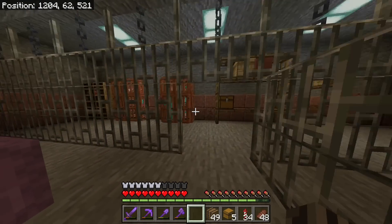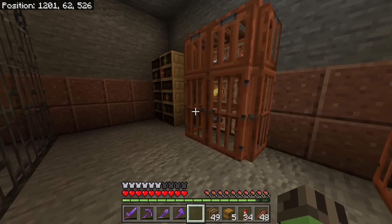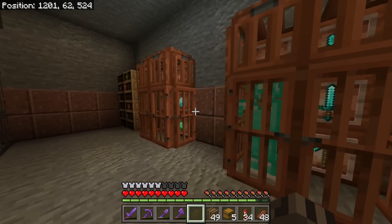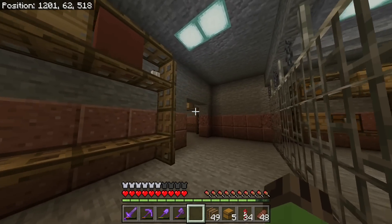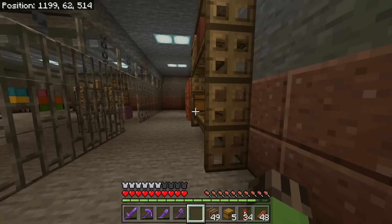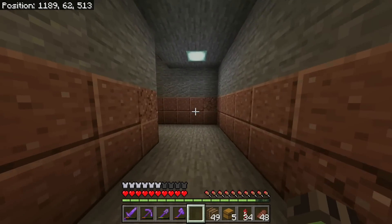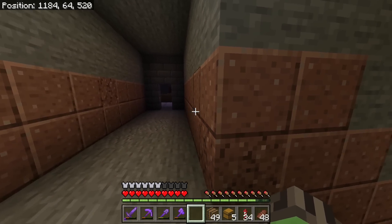I've just been throwing stuff on the shelves and trying to decide what to put in here. For example, here I've got some diamond stuff — because remember, this bunker is here for when everything disappears, so we need everything to start a new life. We got ingots, gems, and I've been expanding with more shelves, putting wool around special items as if they're packed safely.